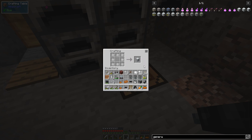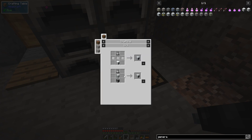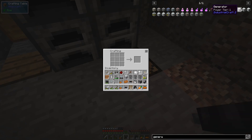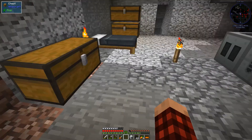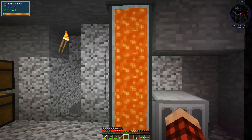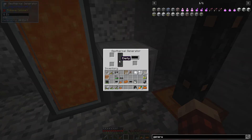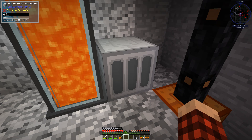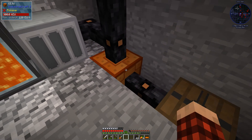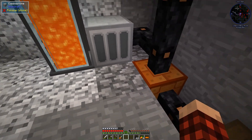Let's see if we can't make this geothermal generator now. We need to make a regular generator first. We need an RE battery — I need some redstone. There's that, and then we can make the generator. And then we should now be able to make the geothermal. Bang! Awesome. We have our tanks full of lava, so let's put this guy down right here. We're going to stack up these tanks of lava like this. We're going to take a piece of insulated copper cable and hook it up into our network so it'll keep the CESU filled.